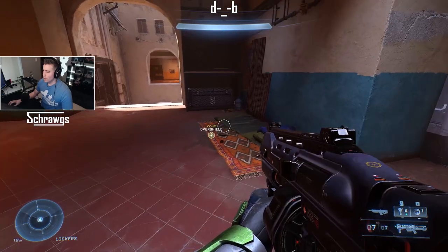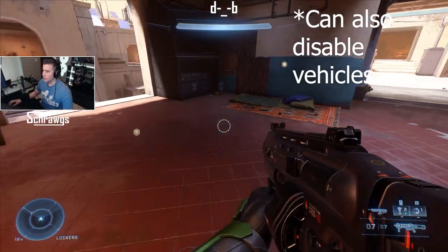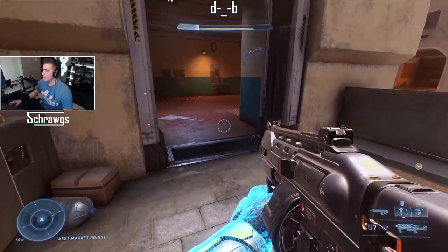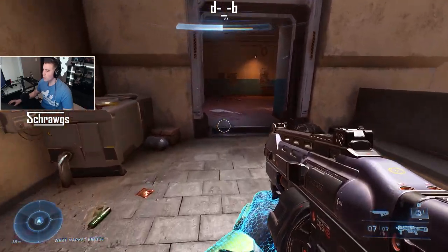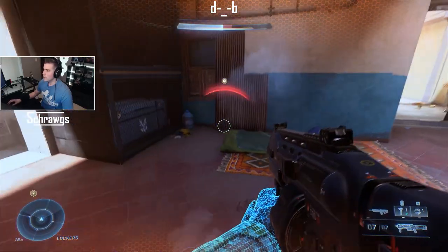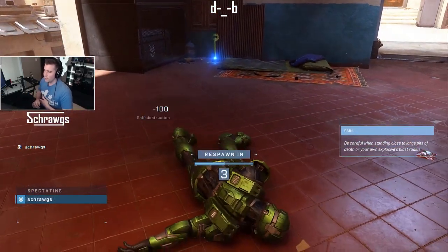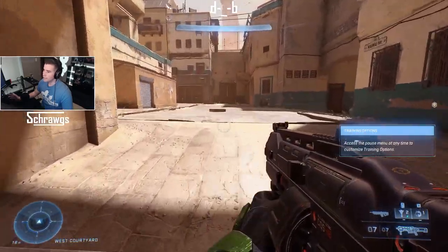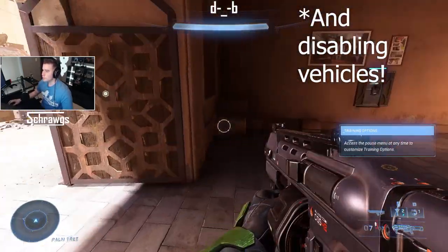The Dynamo Grenade bounces all over the place when you throw it, and it damages you the longer you stay near it. As you're next to it, it takes your shields away — if you move away, it stops damaging you. You can technically get a kill with two of these: throw one to drain the full shield, then throw another to finish them off. Good for close-quarters rooms or corridors with groups of enemies.